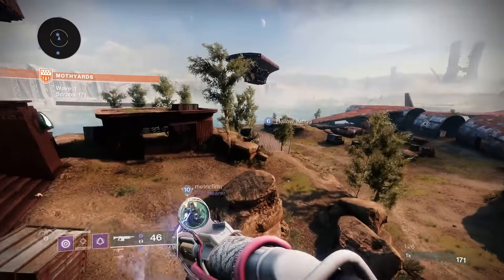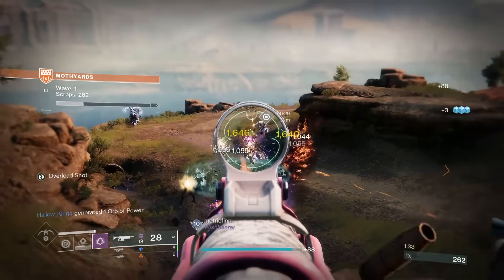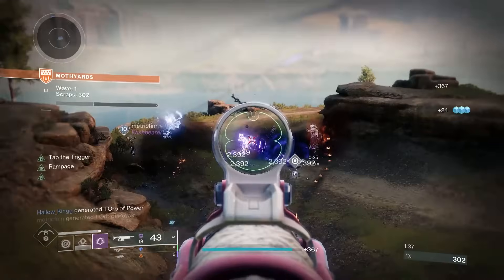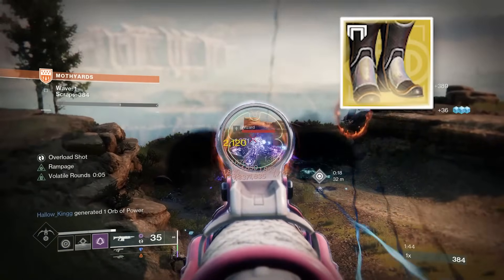Now for the Hunter, which is going to speed up these waves significantly. Your Hunter's job is to boost all your team's damage, make sure everyone has their super, and make enemies go down insanely fast. If you want to be the person speeding things up and helping your team, this is the build — you're going to shave minutes off your runs. Why? Because Orpheus Rig.